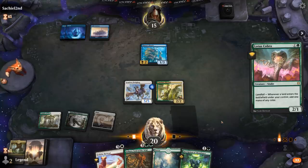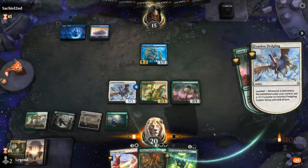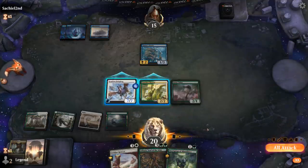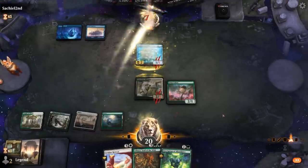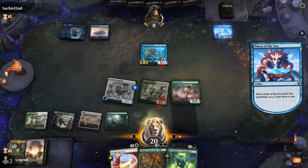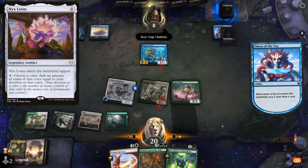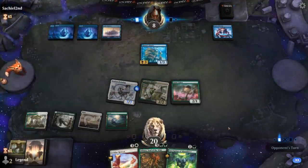We'll see if they have a response. I'll attack with both, although I don't really intend to pump the Mentor here into open mana. Opponent takes 7, down to 8 — we'll just pass. They had an Omen of the Sea. So this could be like a Nyx Lotus combo deck, trying to make a ton of mana with the Lotus and then untap it with cards like Corridor Monitor to keep making more mana. But if they just tap out for Lotus they're dead on board.